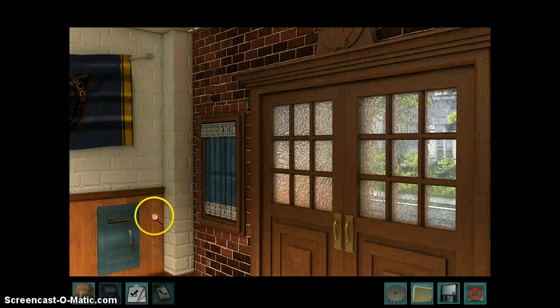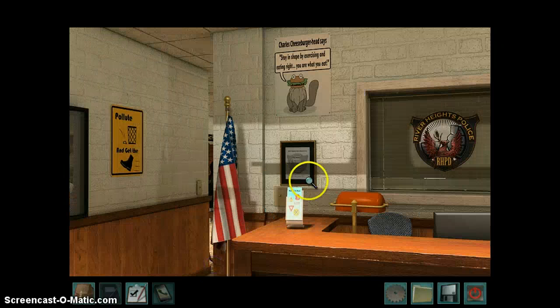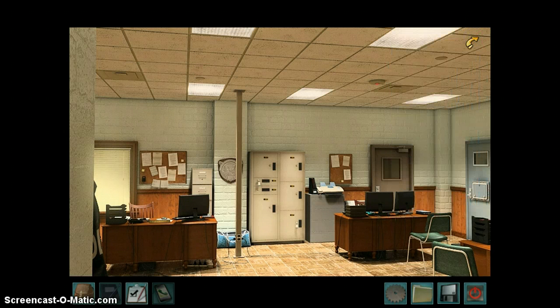Did we grab the note from here? I think we did. Yeah, it's already on the board. So other than that, there's really nothing else. Let me just show you really quickly before I end this video. Here's a task list — you get it in Junior mode. In Senior mode you don't get a task list; it doesn't show you what you need to do. So, get out of jail? Obviously not yet. Explore the police station? Not yet. Figure out the computer password. So I need to figure out all this stuff, and we'll be doing that in the next video. Thanks for watching. Please like and subscribe. We will continue trying to get Nancy out of jail and proving her innocence. Take care for now. Peace.